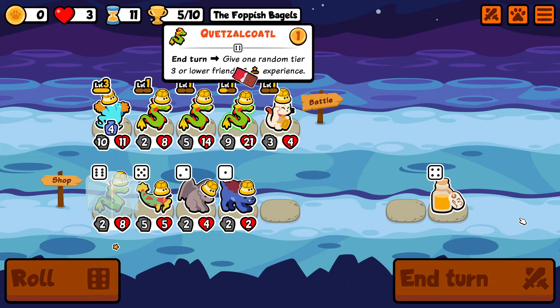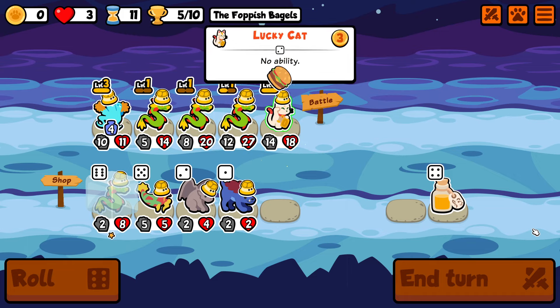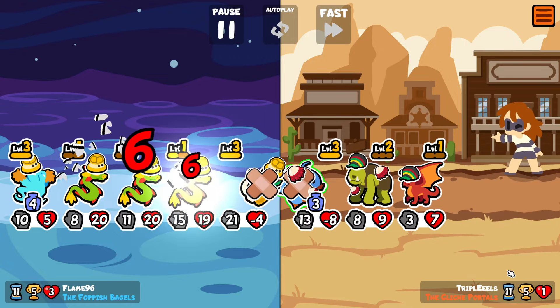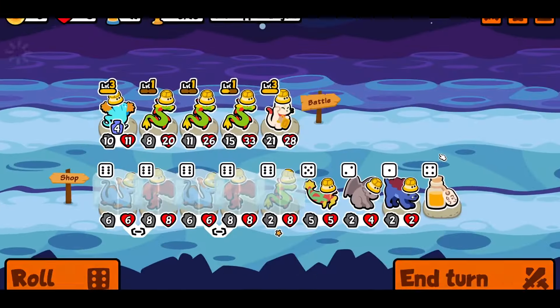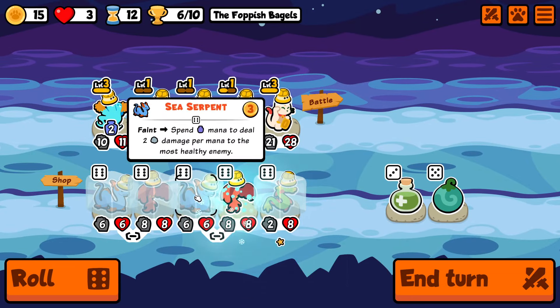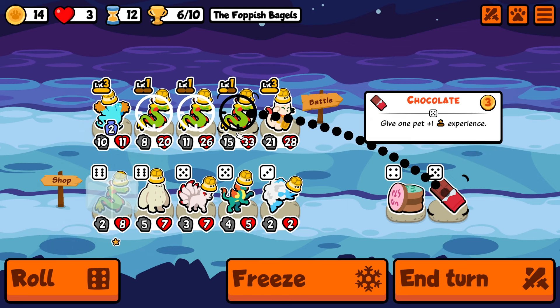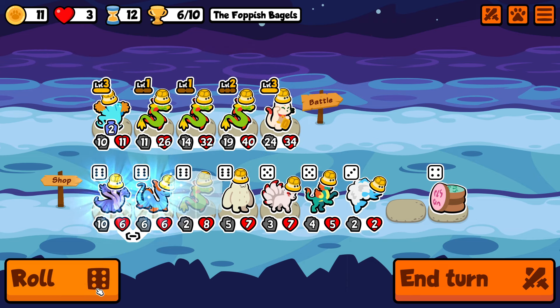We're going to start actually leveling up the snakes. Remember that a level-up is going to give us +3/+6 to the entire team thanks to the team spirit. So level-ups mean stats for us at this point, which is very good — we do want the stats. The Quetzalcoatl doesn't really have a useful in-battle ability, so it's going to be very useful to have 4 well-statted Quetzalcoatls if at all possible.